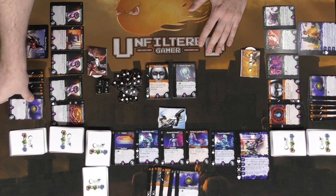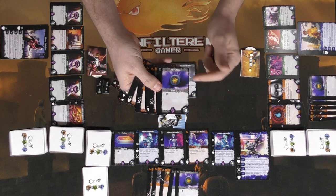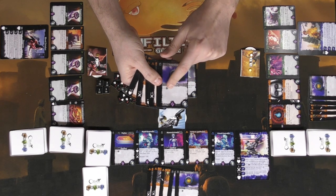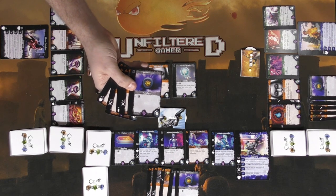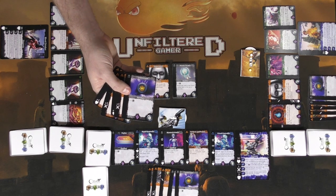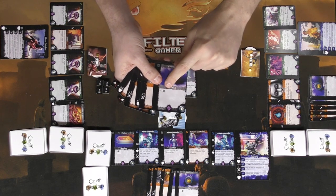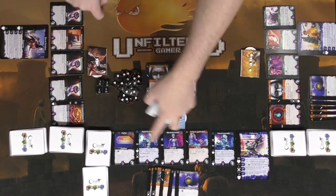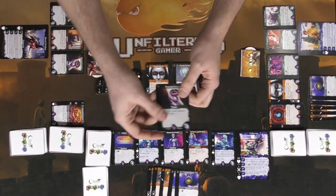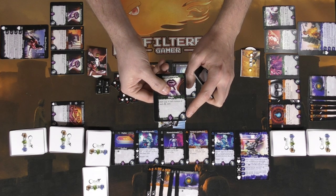Let me show you what the cards do. You have this Conviction artifact — it gives you Conviction, which is basically your currency throughout the game. When you use Conviction you can buy cards in the shop area. Each player has their own individual shop, and the cost is shown in the bottom right corner of the card.